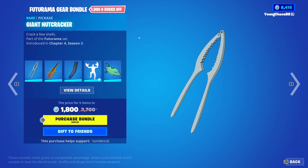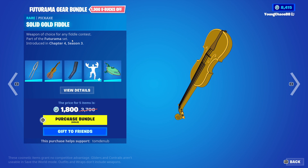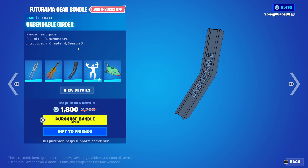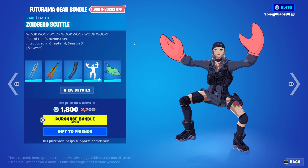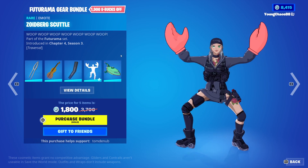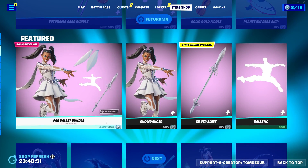With the Futurama Gear Up On The Bridge bundle, earning a total of 5 items for 1,800 V-Bucks. We have Giant Nutcracker, a rare harvesting tool, 800 V-Bucks. Solid Gold Fiddle, a rare harvesting tool, 800 V-Bucks. Unbendable Girder, a rare harvesting tool, 800 V-Bucks. And Zoidberg Scuttle, a rare emote, about 500 V-Bucks. And Planet Express Trip, a regular 800 V-Bucks — you can buy everything else separate.